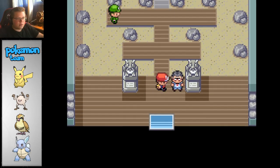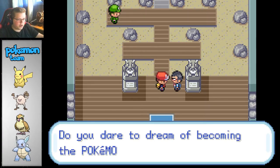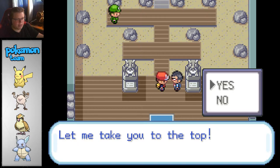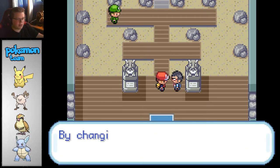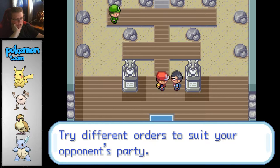Well, that's one thing we're going to have to catch, but to catch we need money. Do you dare dream of becoming the Pokemon champ? I'm no trainer but I can advise you. The first Pokemon out in a match is at the left of the Pokemon list - by changing the order you may gain an advantage. Try different orders to suit your opponent's party.